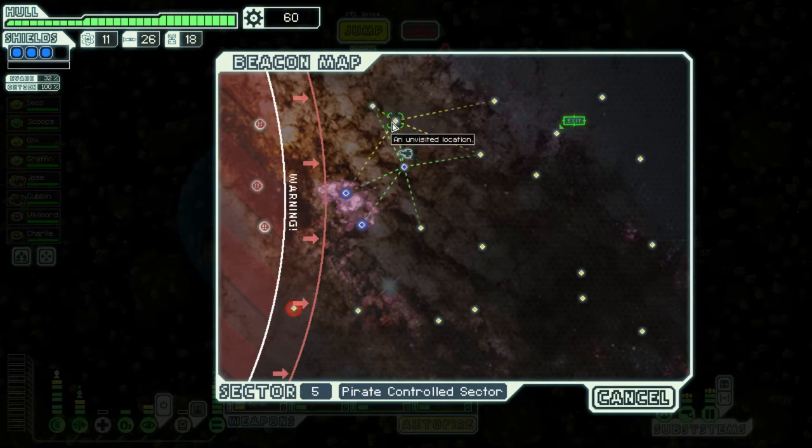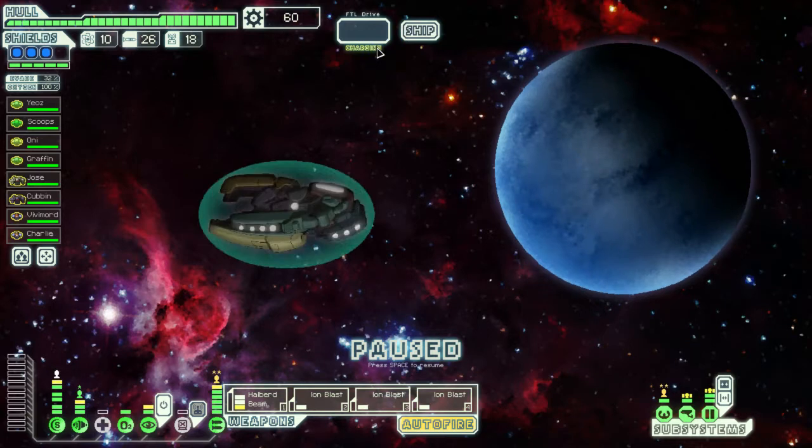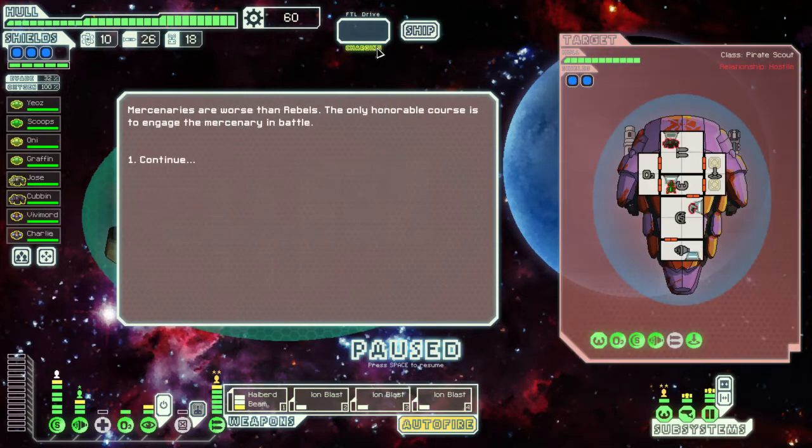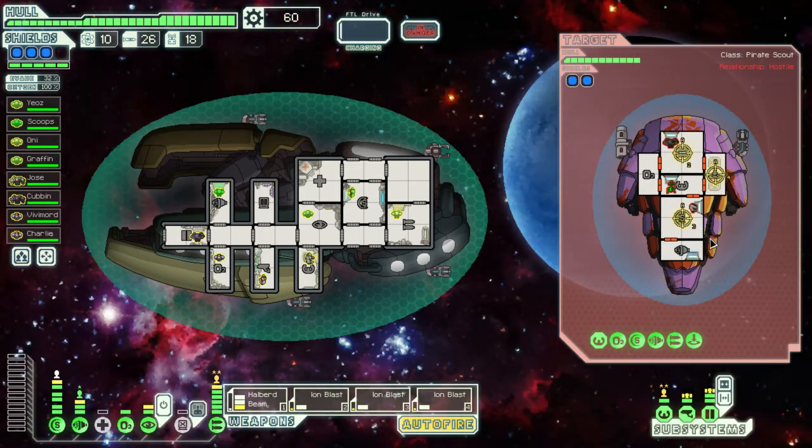Let's jump up here and fight the ship. Take out their weapons, their shield, and their teleporter. Then we can do a nice ion beam — wait, ion beam? That sounds amazing, but I meant halberd beam.